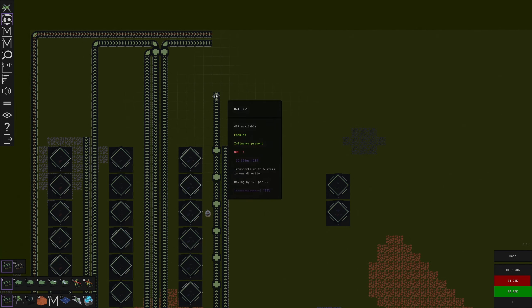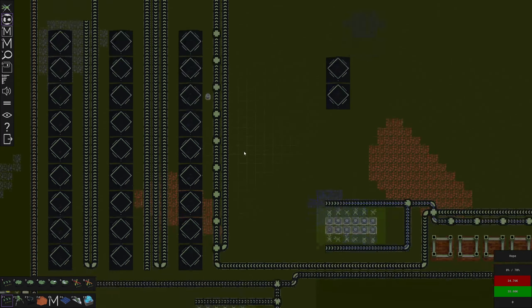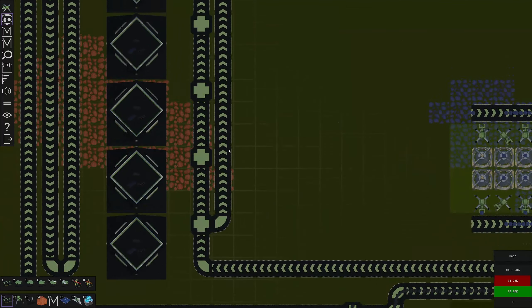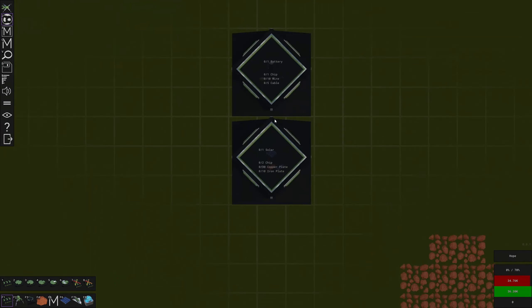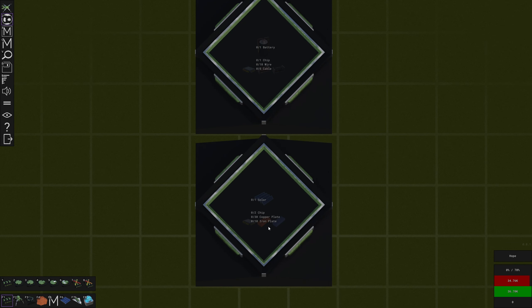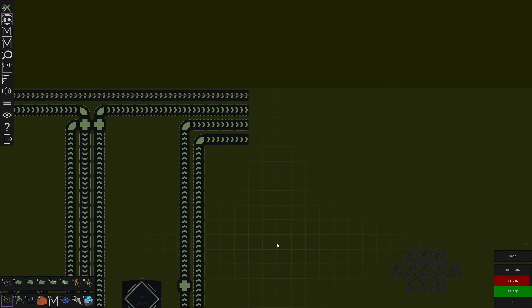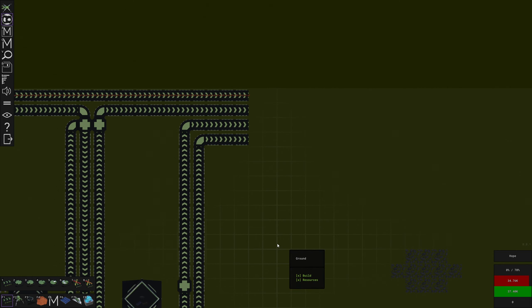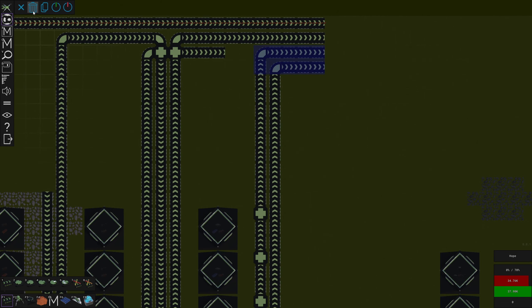The iron plates are going to come up. These are going to be all of our crafting ingredients. This one is going to be our chips. So we've got chips, copper, iron, wire - that should be everything. One, two, three, four, five - I should have five belts and I only have four.